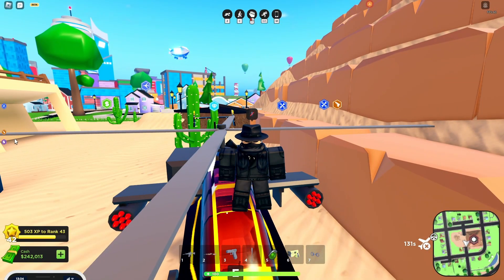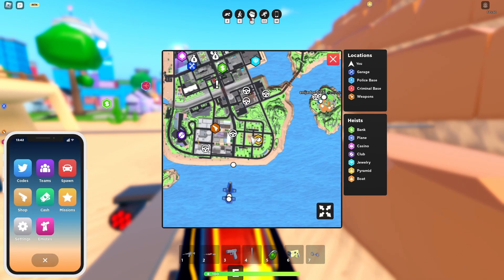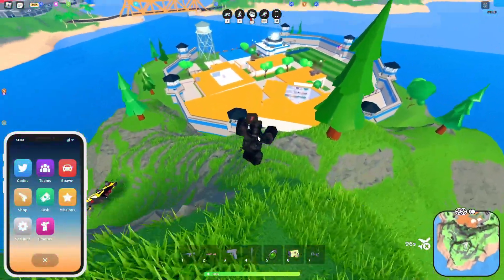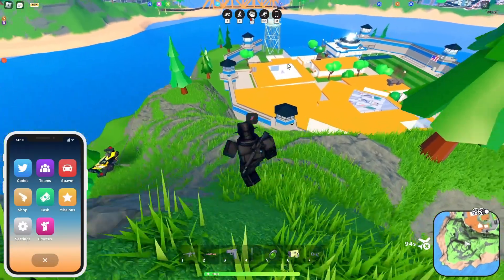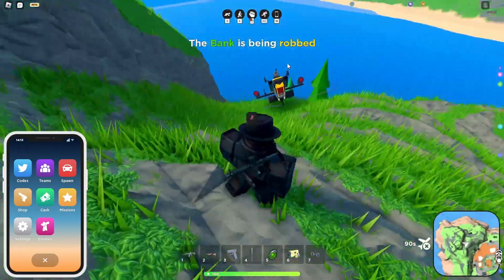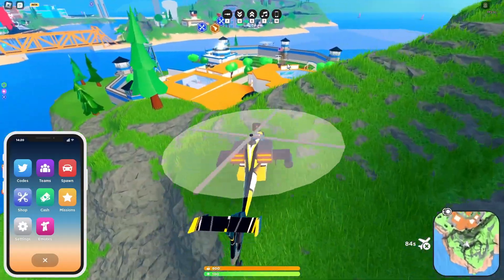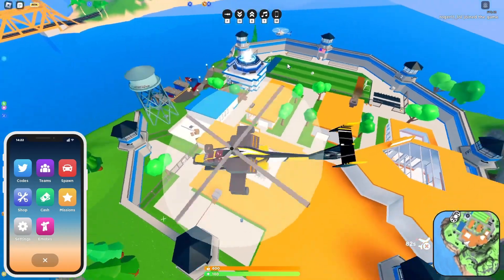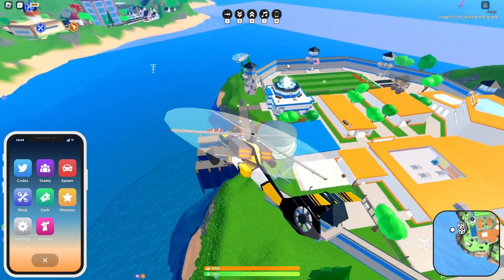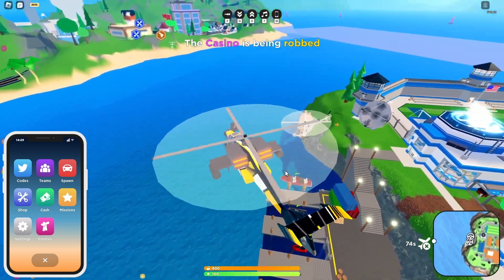The second map change is the docks and prison area. The prison also moved. There's a water tower, and at the front there's a dock area with three boats you can buy - the jet ski, the regular boat, and the hydro. The prison did not get a revamp, it just moved. Here's the dock with the jet ski, regular boat, and hydro.